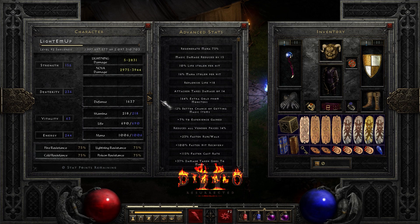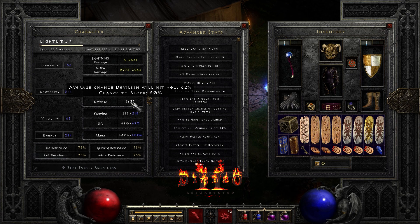I am breaking 105 FCR, which is crucial with this build, and I got a little over 200% magic find. I got max res, a 50% block chance — on another build I have max block here, which I'll show you guys later.